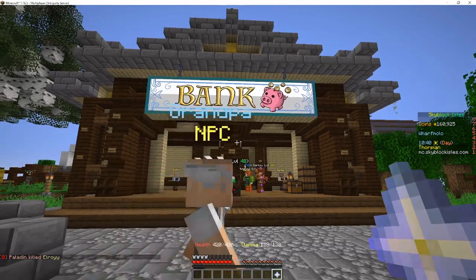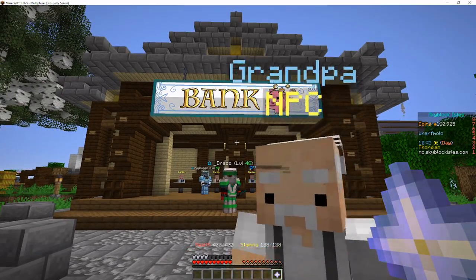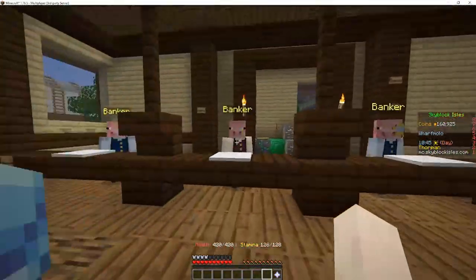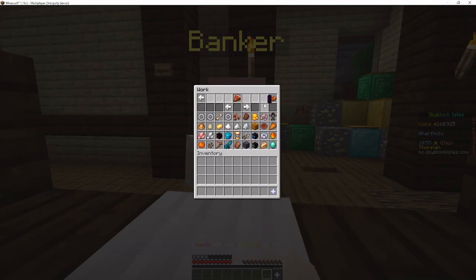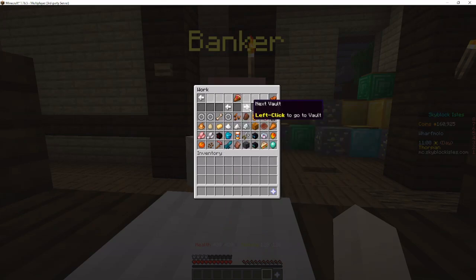Hello everyone and welcome to another money-making video with Thorpeon. Today I'll be telling you all about butter. Butter is a wonderful, delicious, salty or unsalted depending on how you prefer, fatty thing that everybody loves to put on toast. But did you know that in Skyblock Isles, butter is also a fantastic way to make some serious green?